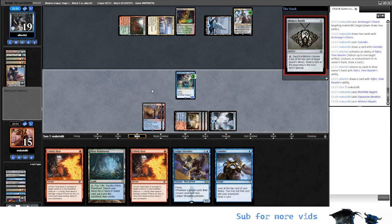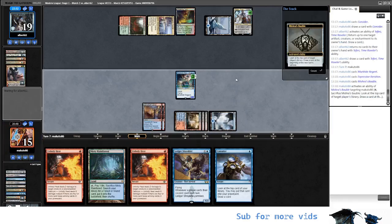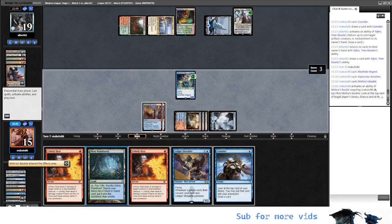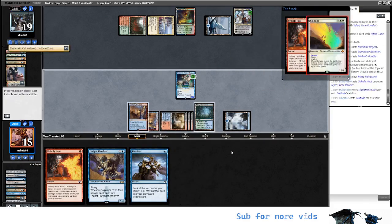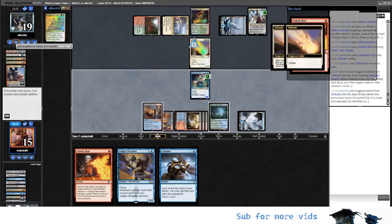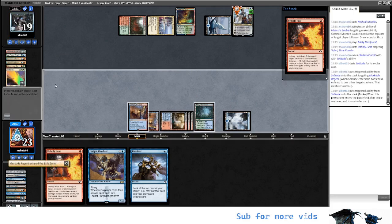We are thinking a lot. Maybe they want to do Solitude hardcast. No. We look at what we have. Okay, I think we don't want that — we already have some. I think we are going to Unholy Heat this. Okay, they do. All right — they exile Eladamri's Call. Bye-bye Murktide. So this is gone.